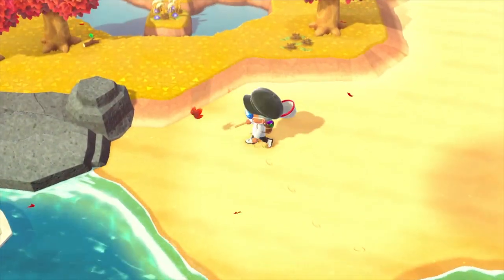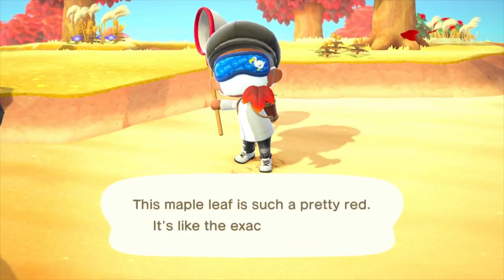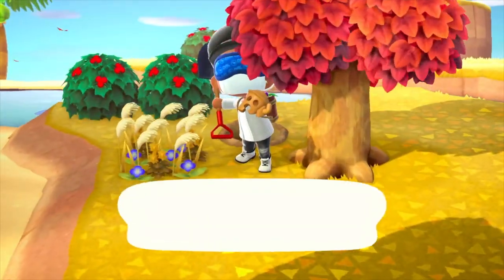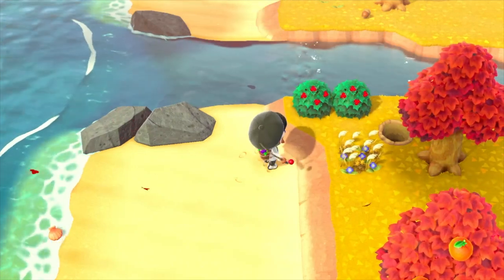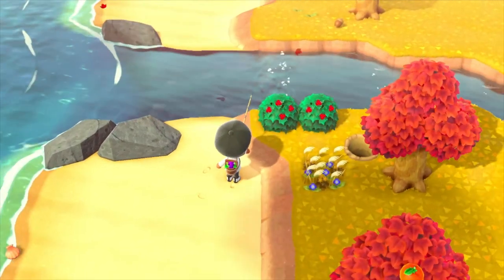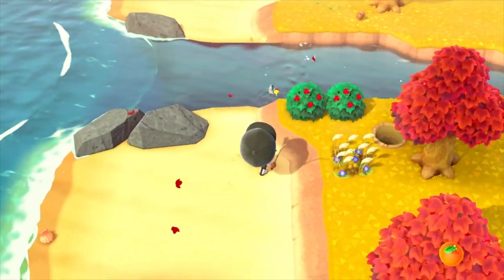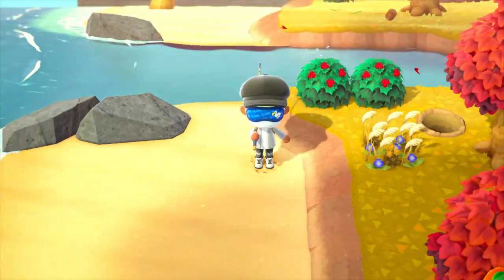That would be very helpful. Remember to catch as many maple leaves as you need, and don't forget the gyroid fragment on this island — sometimes if the digging spot is positioned behind a tree, it can be a little hard to see. The only other draw here is that you can catch out-of-season bugs, fish, and sea creatures, but I didn't run into anything particularly rare, and the islands do not appear to have any kind of rare fish bonus.